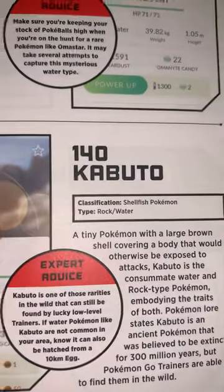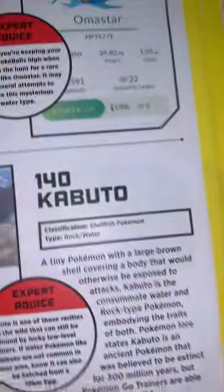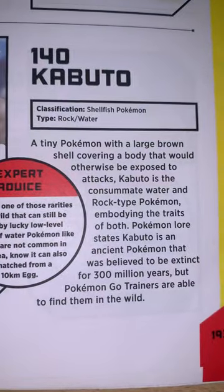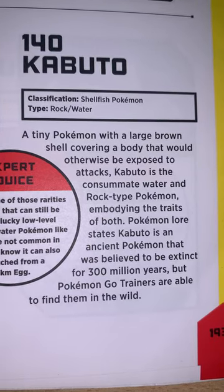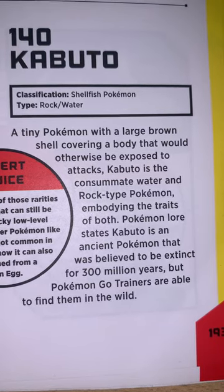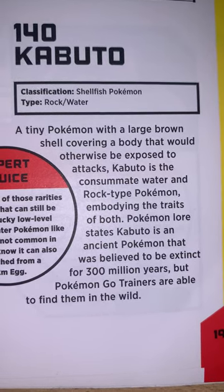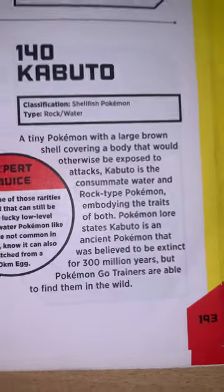Kabuto — 23 HP. Classification: Shellfish Pokémon, Water and Rock type. A tiny Pokémon with a large brown shell covering a body that would otherwise be exposed to attacks. Kabuto is the consummate Water and Rock type Pokémon, embodying the traits of both. Pokémon lore states Kabuto is an ancient Pokémon believed to be extinct for 300 million years, but Pokémon Go trainers are able to find them in the wild.